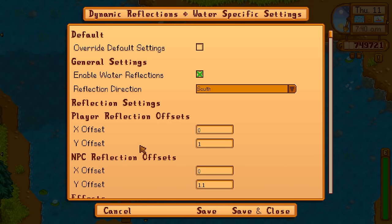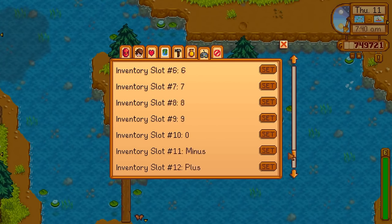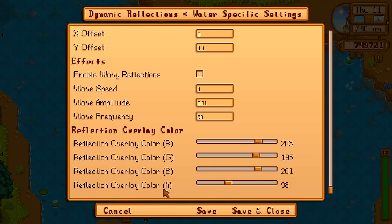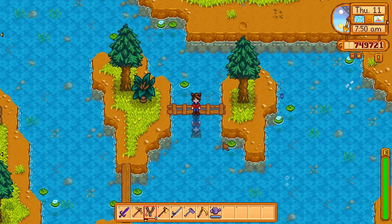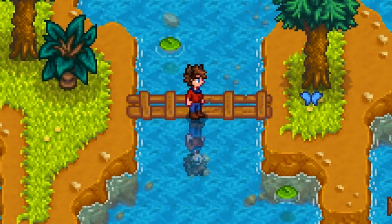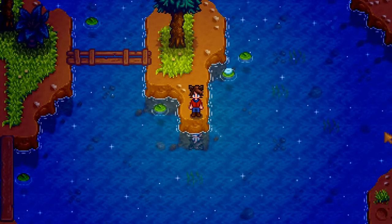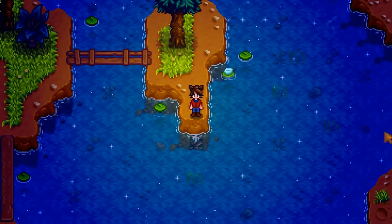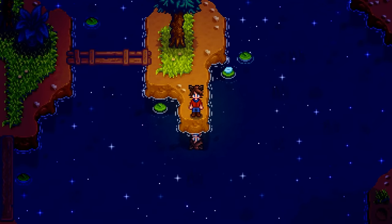It's called Dynamic Ambient Reflections. If I go to Water Settings, I can set how far away from me my reflection is. I like putting it at one because it looks the most natural to me. I've turned the Alpha Layer — that's how transparent it is — down a lot. It starts out full. I also brought all of these sliders down a bit to dull the reflection. Because if I don't have the Alpha Layer down, it's very vibrant, and I just feel like it wouldn't be that clear.